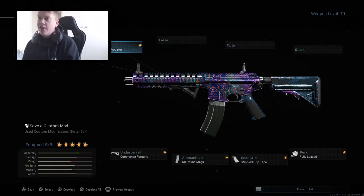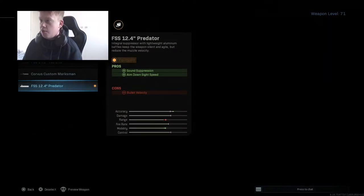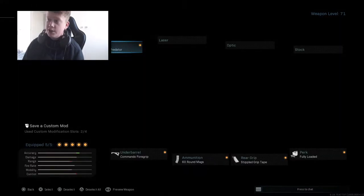We have the FSS 12.4 Predator barrel. It increases aim-down-sight speed and also has sound suppression, just to keep you a little bit off the radar — a bit more stealthy — in exchange for bullet velocity. But I find in this game you're not having too many long-range engagements, so it doesn't matter too much.